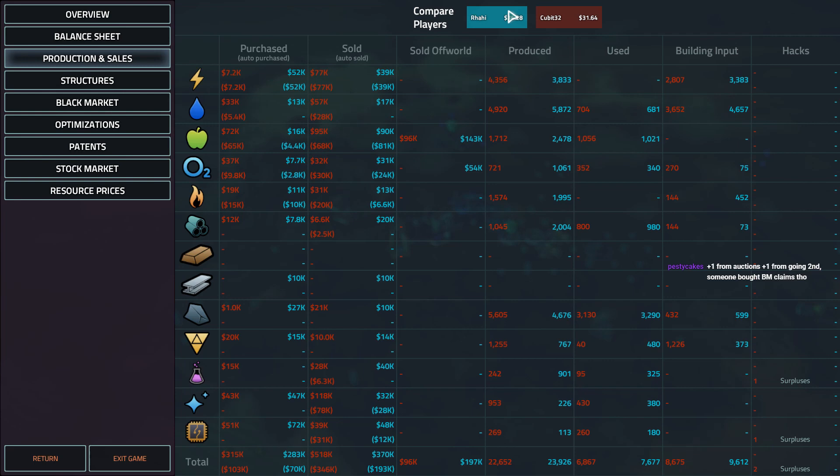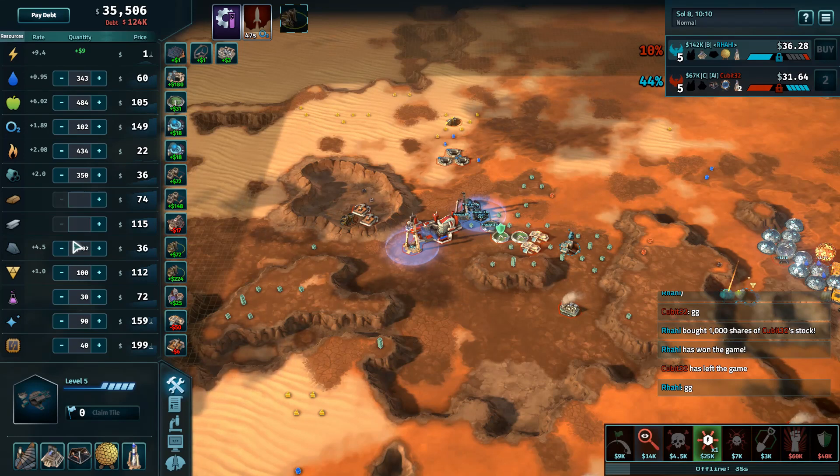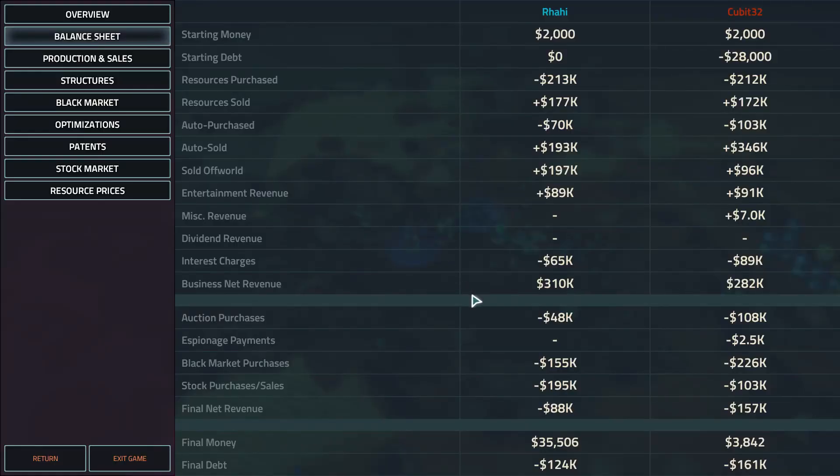Production and sales pretty even across the board — Qubit selling a lot more glass than Rahi. The balance sheet should tell the story here — Rahi not making that much more money actually. Not sure if the sheet shows the value of resources or not in the end-game sheet. Anyway, well-played series from both players. Rahi taking two well-deserved wins.